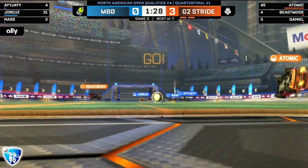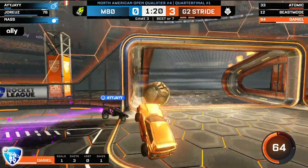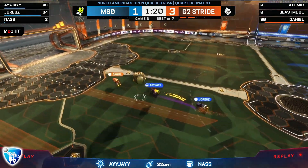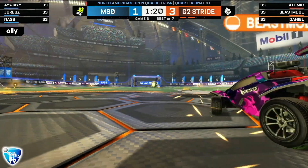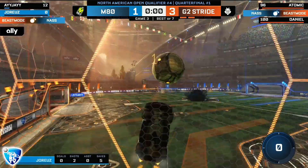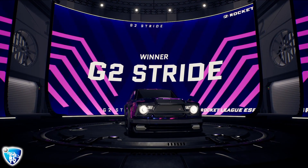The last time we were in this position you guys saw how that ended. Will M80 get to score? The timeout — they had a lot to say, they needed to keep their heads straight. The demo allows them to walk it in — M80 will pick up a goal. Nass with the bumps initially threatens with one, Daniel just couldn't get around it, and AJ will score one. Desperation play blocked away by Daniel. G2 looking to send this on match point and they will — no time left for M80.